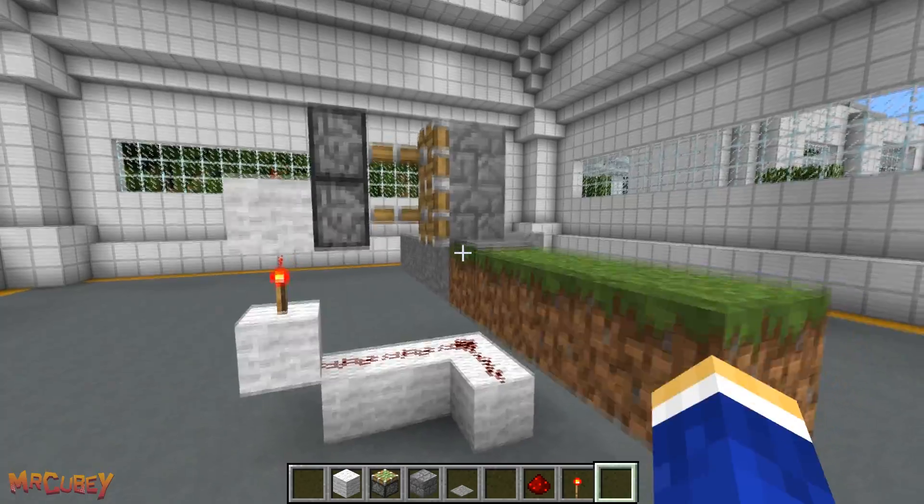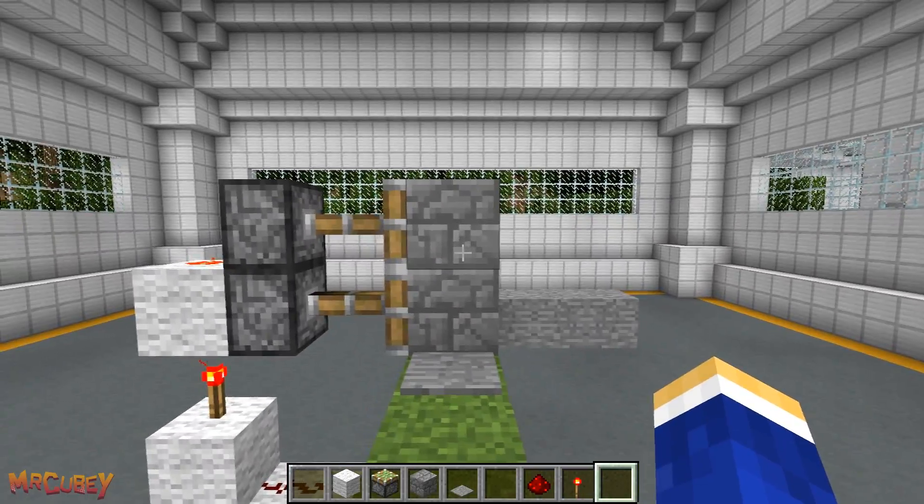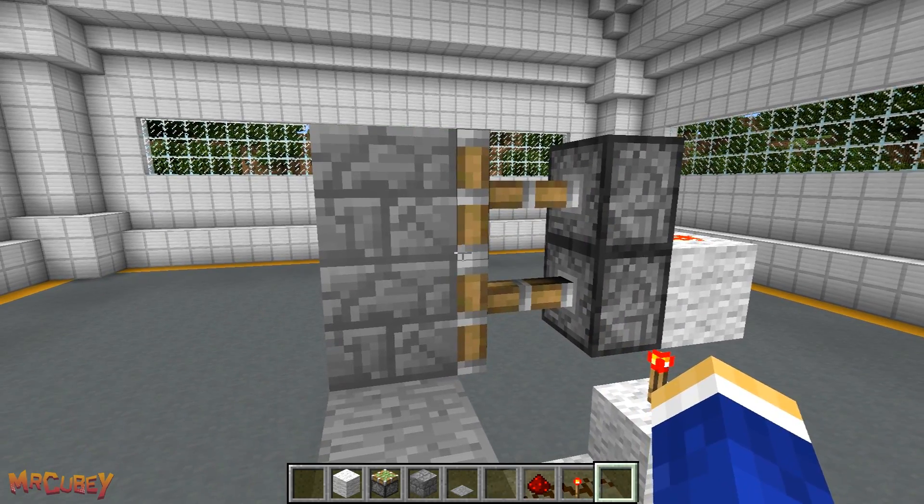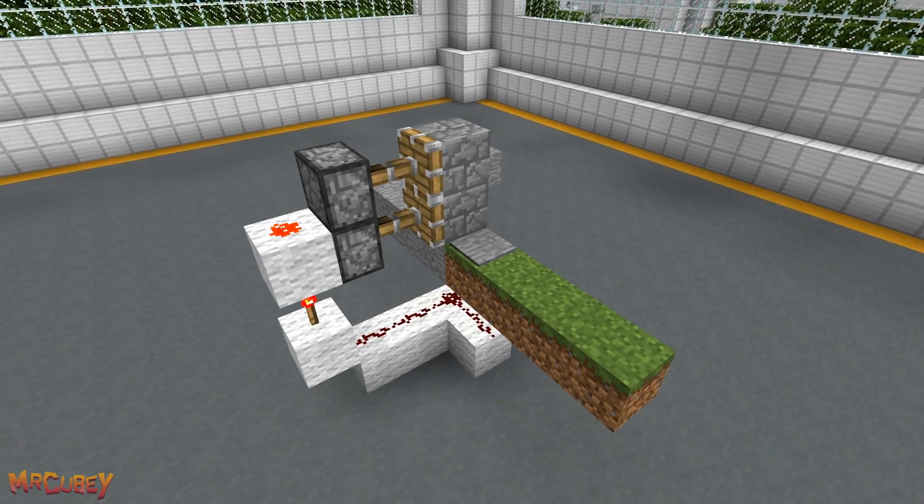After placing in the redstone torch, you'll see the pistons activate. The position they're in now is the closed position. Walking over the pressure plate will slide open the wall, and close soon after you step off. So that right there is the trap.